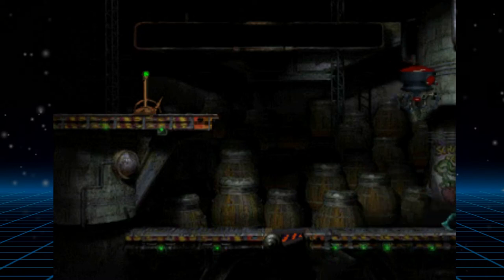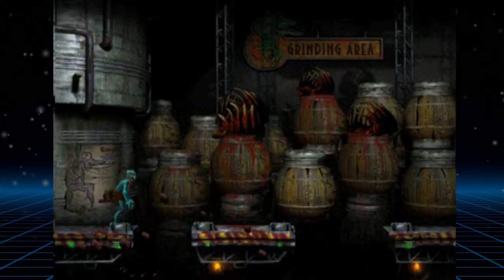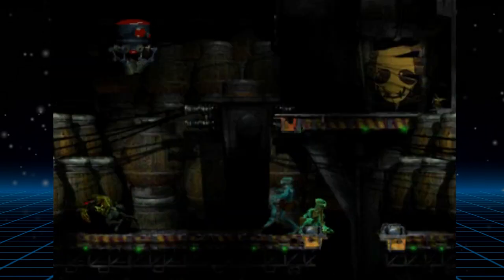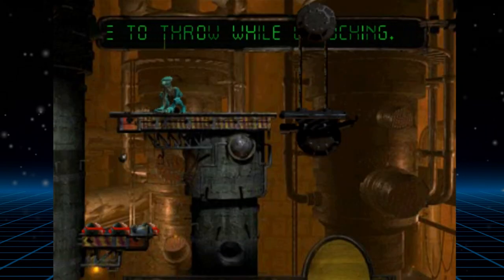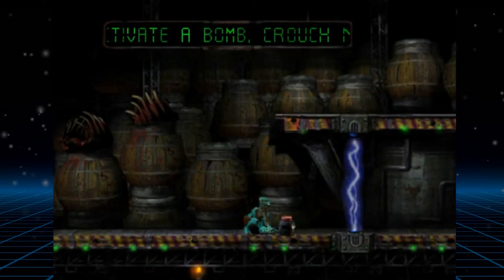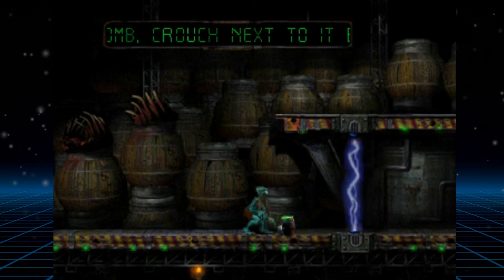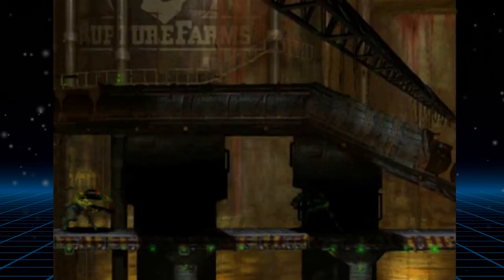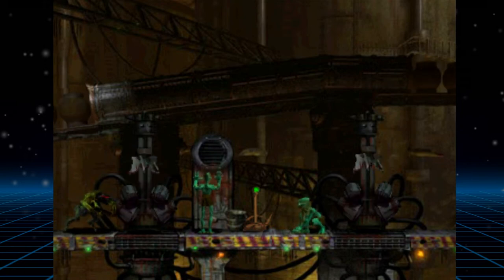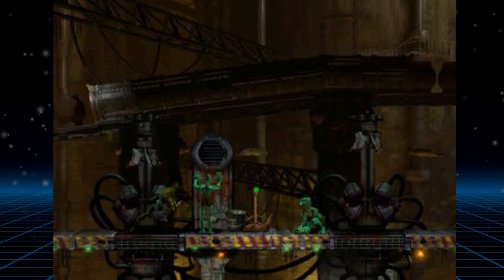As you progress through Rupture Farms, a ton of new obstacles are thrown at you: from timed jumping sections, stealth areas, grenade throwing sections, making Mudokons follow you through meat grinders, bombs that need to be deactivated with a timed button press when they go green, and loads more. The amount of variety in this first bit of the game is amazing and almost every screen offers a new challenge that keeps you invested and experimenting with Abe's moveset.